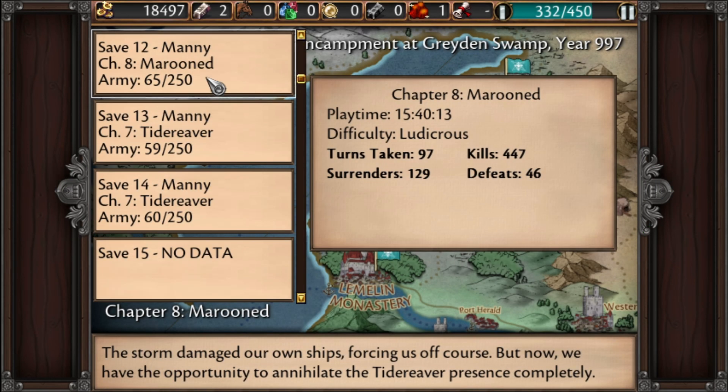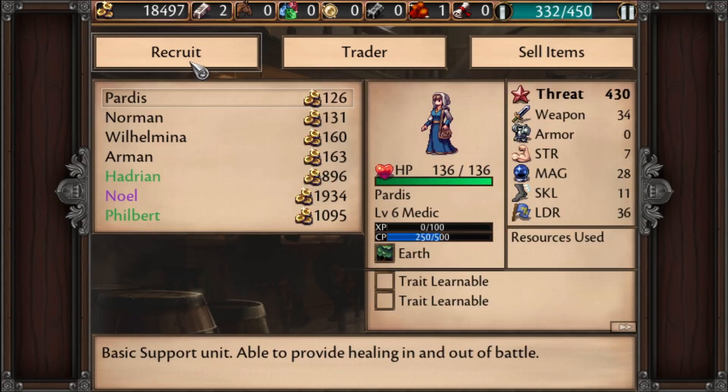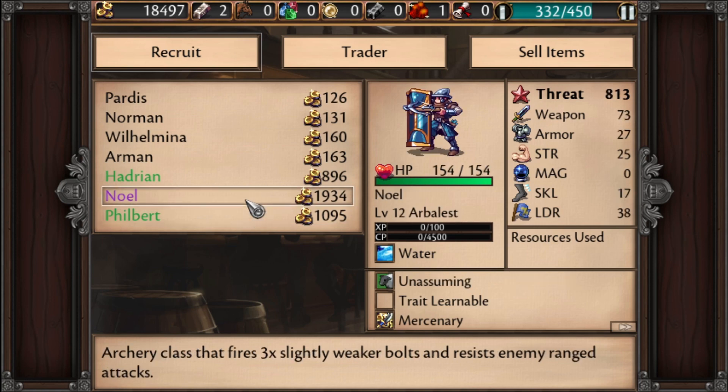I'll show you how to do it. Go to System, hit Load Game, and choose your save — maroon in this case. It loads you back to the loading screen, skip all, and then go back into the marketplace and you'll see that it is different.